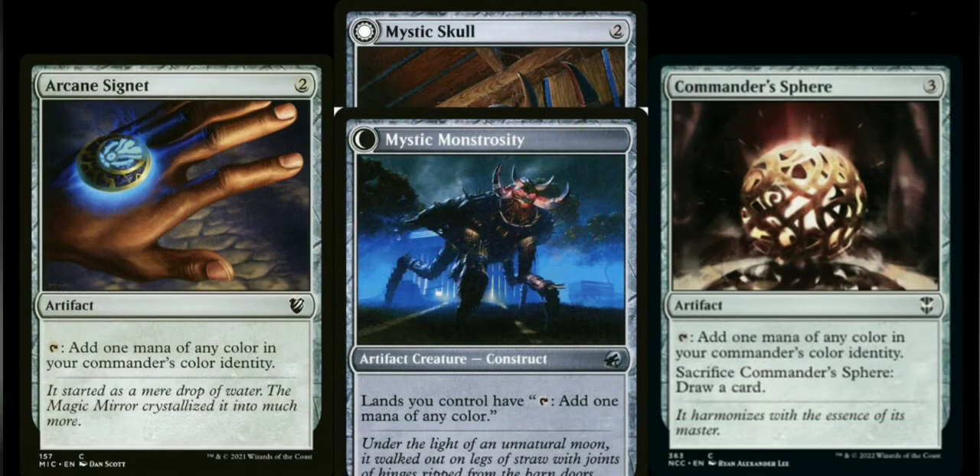For mana rock options, we're going with Arcane Signet because it can tap to add a mana of any color. Then I have a card called Mystic Skull — it's two to cast and acts like a filter land where you can pay one and tap to add a mana of any color. But it also flips: you can pay five, tap it, and flip it, and it makes all your lands tap to add a mana of any color. I chose it for that back-side ability. Lastly, Commander's Sphere taps for a mana of any color, and if you don't need it you can sacrifice it to draw a card.